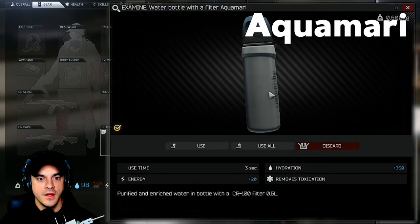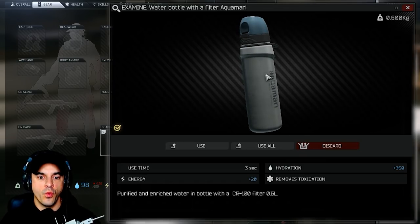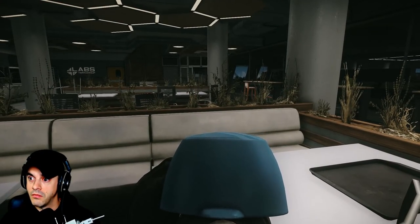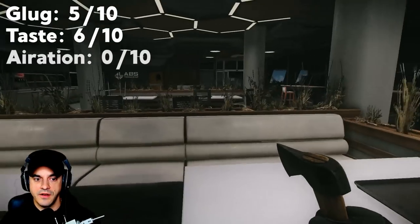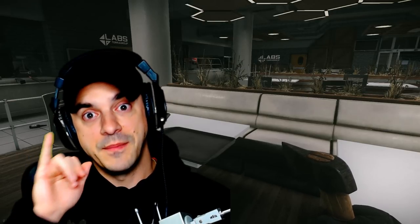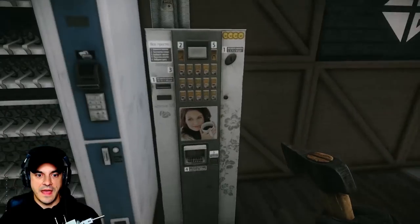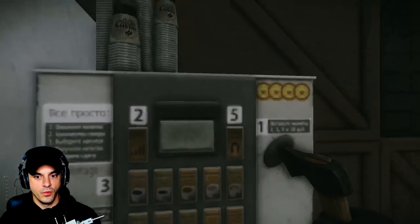Next, we've got Aquamarine — a water bottle with a CR-100 filter. Purified and enriched water. I can already tell the taste is going to be through the roof. Glug: five. Taste: six. Aeration: zero. Time to get your pinkies up, ladies and gentlemen — we're going to the high-shelf portion of our kitchen.